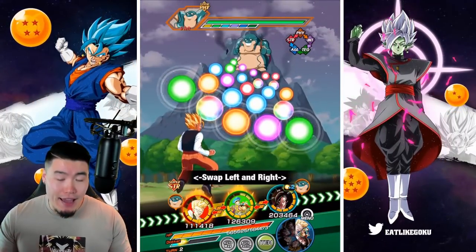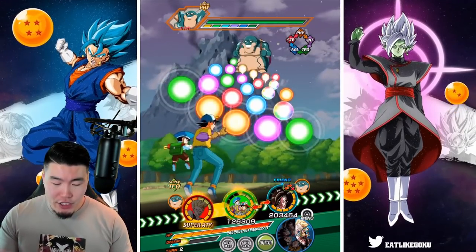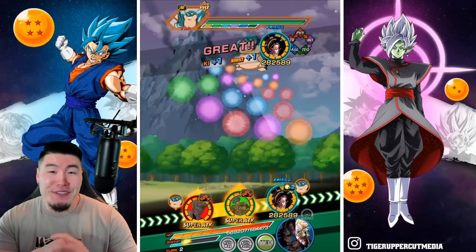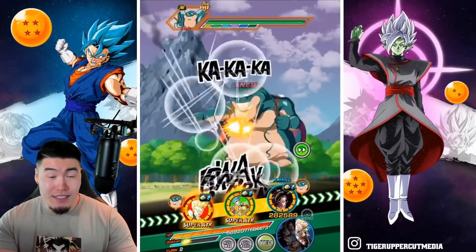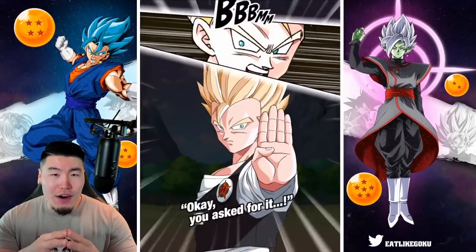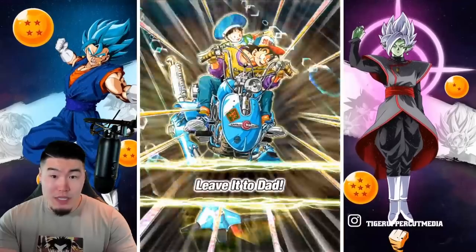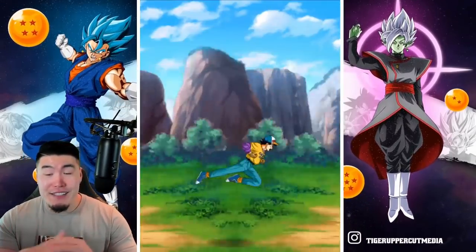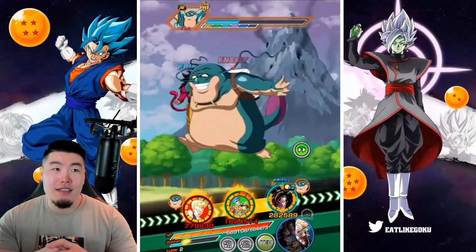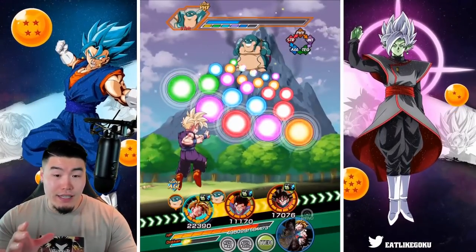Obviously if you don't have a support on rotation, you can expect to do less damage. But for a free-to-play LR that you can get so easily — you literally don't even have to really farm anything. They give you all the medals and all the dupes you need to get him to LR status by just completing those panel missions. So it's probably the easiest free-to-play LR to acquire in the game.